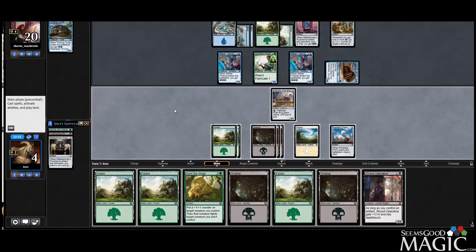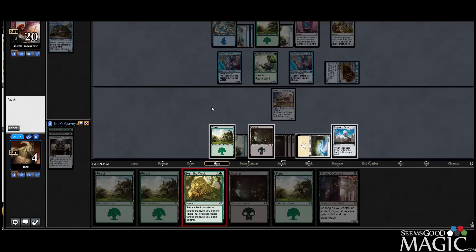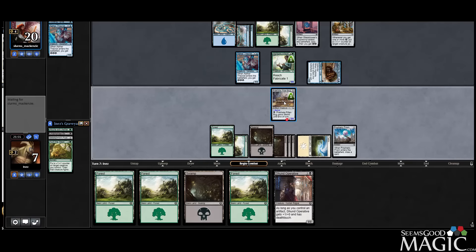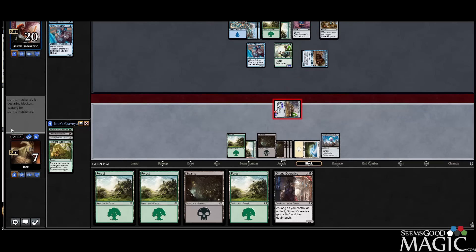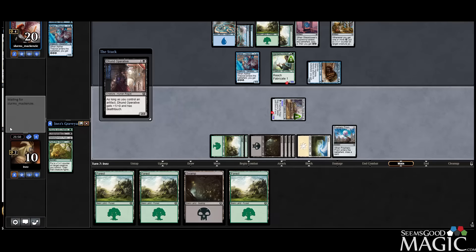Operative's nice though. So we give lifelink, we hunt — I guess just the Theorist — and then I guess we can still attack, and they can just block with the Artisan, but we gain more life, and then we play the Operative. Let's see — black here — yeah, we can. Cool. So let's play another Swamp, give lifelink, hunt a Theorist, attack for three, and play an Operative. They bottomed a card.